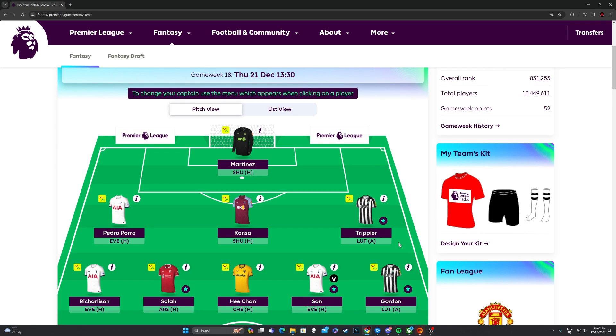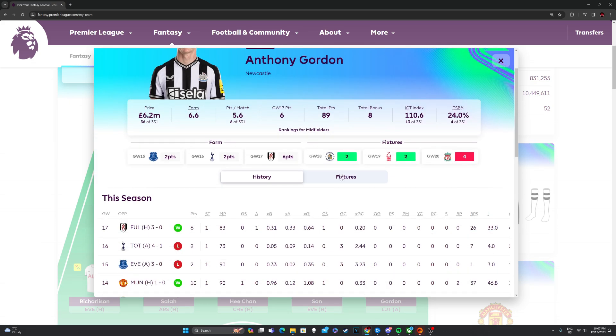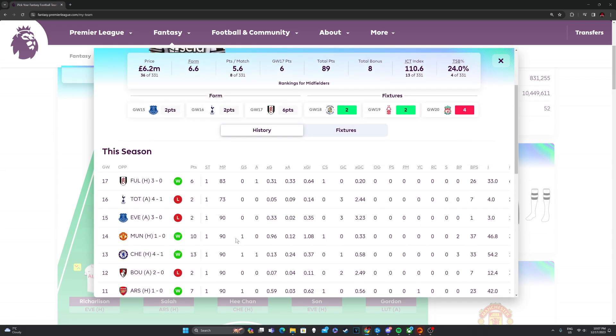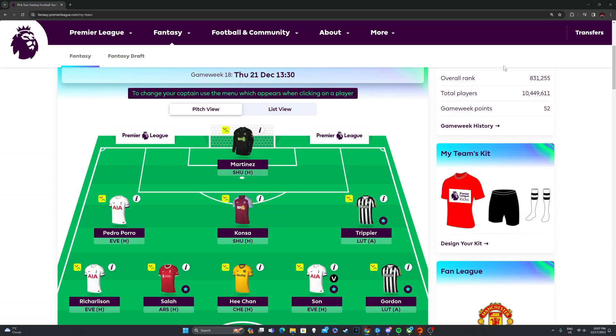I still feel like Spurs will come out on top because they are picking back up their form — they were on a bit of a slide but they're coming right back. And finally we've got Anthony Gordon — a very good option with some great fixtures coming up: Luton in Game Week 18, Forest at home in 19. He's been very good this season. He's definitely hurt me by not having him in the team for a while, but I've now got him in my main team. Looking forward to Luton away — expecting great things from Gordon. That's the midfield, I really think it's great.